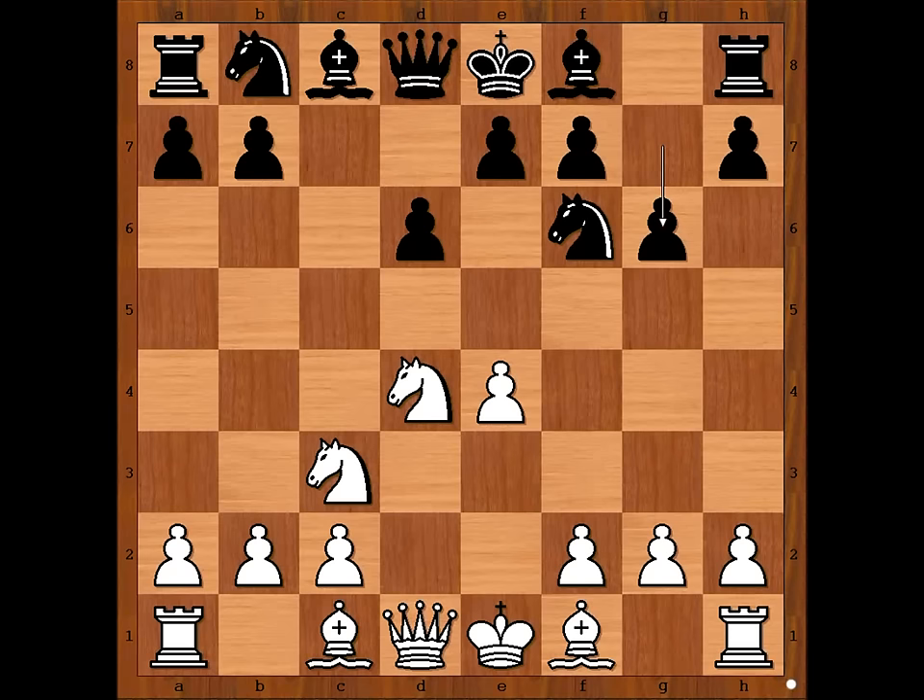F4, Bishop to E3, going for the Yugoslav attack, which is the most played move nowadays. Tal played F4, Knight to C6, Knight takes Knight on C6.